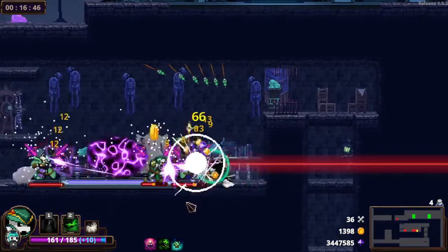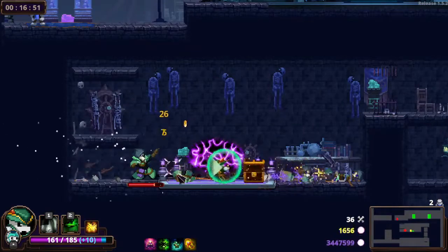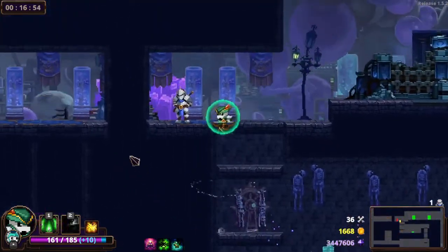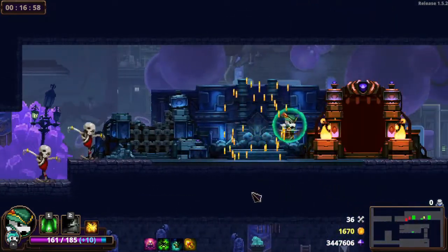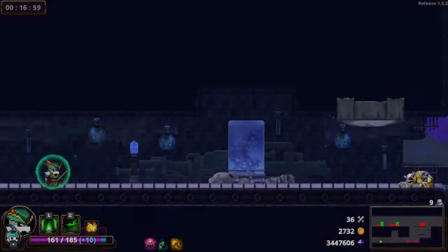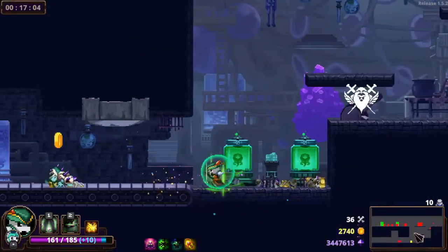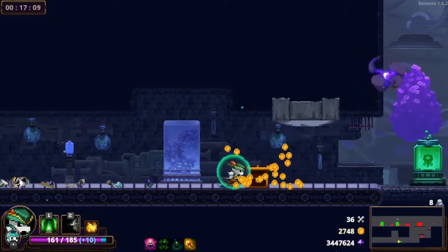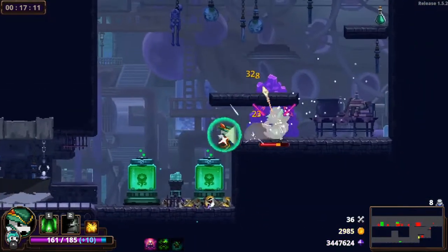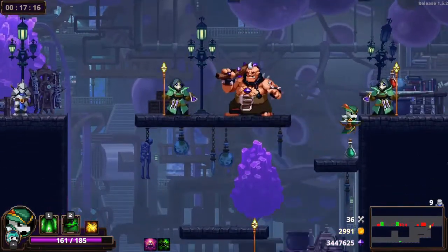I need a way to boost the Skeleton Bomber power — I need the Ring, man. Give me the Ring, game. It's not that hard, come on — you like doing it, you do it all the time. Give me the Ring. It's my favorite item in 1.5, or one of them at least. I think my actual favorite item is the Prism. I've only seen it the one time, or maybe I saw it one other time but I couldn't take it — it was not the run for it. I really want to use it on another video though, I love that item, it's so fun.